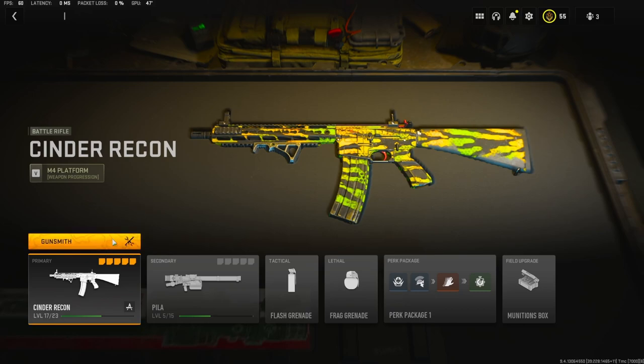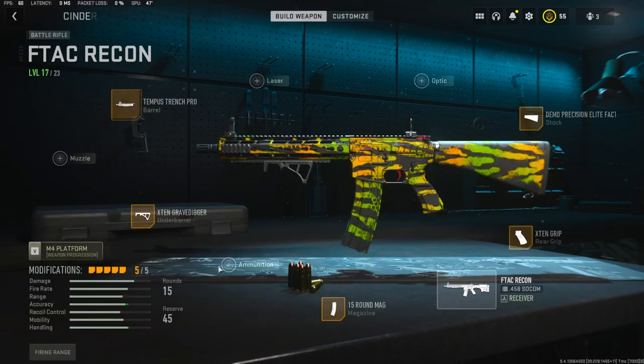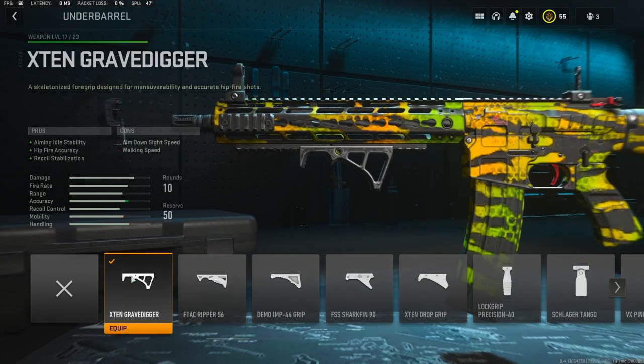Now let's get straight into the attachments. On the barrel I'm going to be using the Tempest Trench Pro — it adds movement speed and aim-down-sight speed. On the underbarrel I'm going to be using the X10 Grave Digger; it adds aiming idle stability, hip fire accuracy, and recoil stabilization.